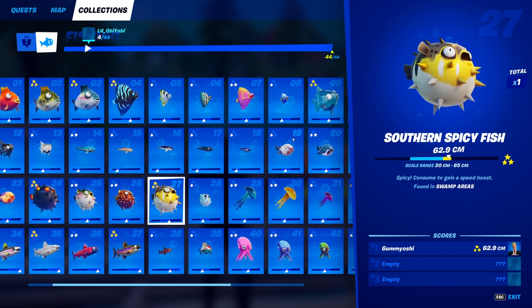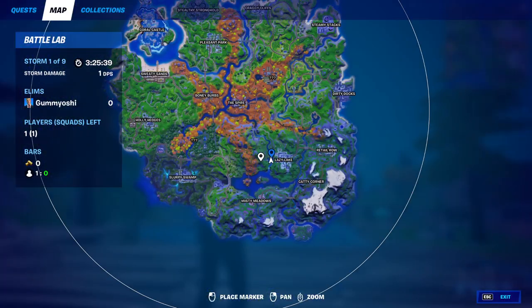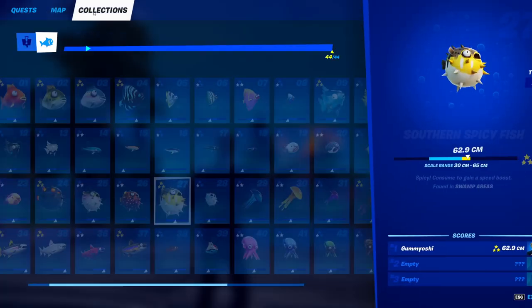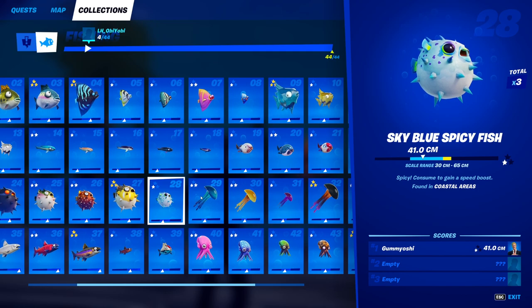For the 27th fish, the southern spicy fish, this guy can only be caught in swamp areas but you can use any fishing rod of your choice — no pro fishing rod required. Just use a standard one or a harpoon gun, come down to the swamp area, go to any of these fishing holes, and you will eventually catch your 27th fish, the southern spicy fish.